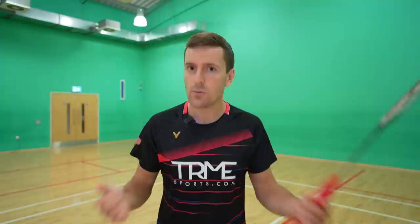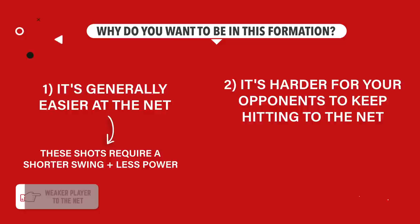If you're playing against a pair where one player is a lot weaker, you're going to try and hit the majority of your shots to that player. This means there's a good chance your opponents will do this to you, especially trying to move your partner around the back of the court. One way to combat this is to get your partner to the net. It's generally easier at the net as these shots require a shorter swing and less power. It's also harder for your opponents to keep hitting to the net, because they can either play a loose shot which makes it easier for your partner, or they have to play it tight which means they have more chance of making a mistake.